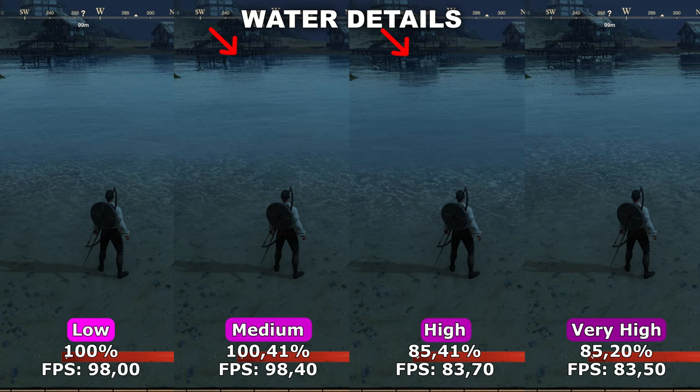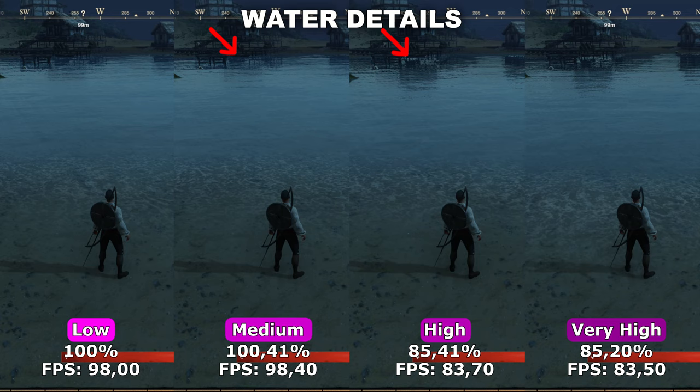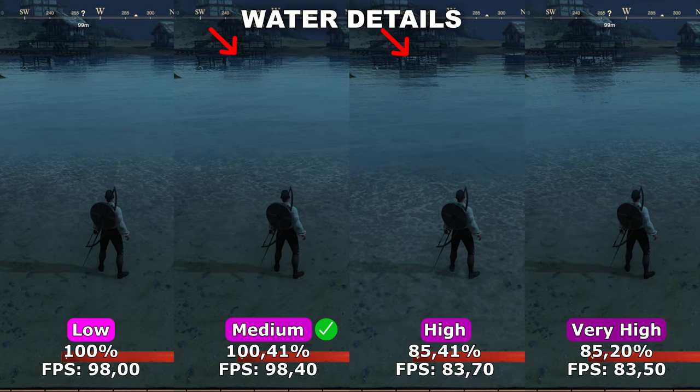Between high and medium, the biggest differences are that you get some extra waves on the water on high and also more detailed reflections. However, you do pay a fairly high price for that — around 15% less performance. Therefore, I would highly recommend to use medium, since I doubt that you would really notice the difference when you're running near water.